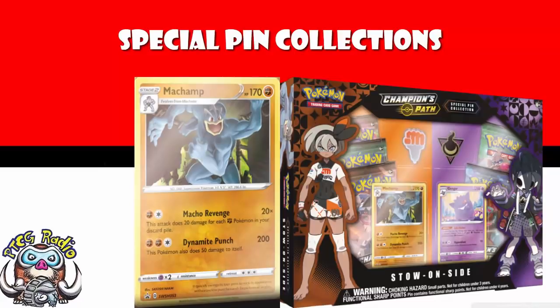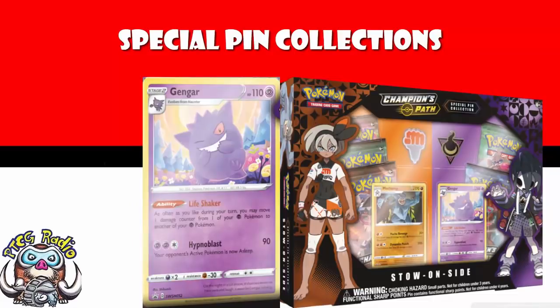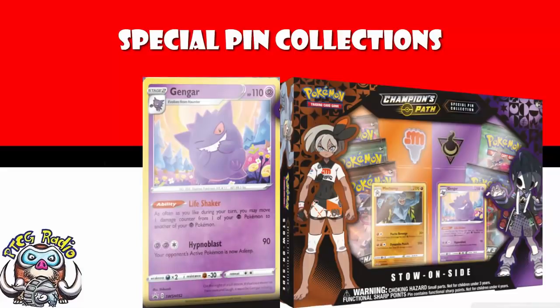That Machamp will be getting its own video probably tomorrow. It's got the attack Macho Revenge that does 20 damage for each fighting Pokemon in your discard pile — this could be really, really good. Also, 200 damage for free energy is not to be sniffed at. As for the Gengar, this is one we have seen before — it's just an alternate art version of the one from Sword and Shield that lets you move a damage counter from one of your psychic Pokemon to another of your psychic Pokemon as often as you like. It's a fun little card, but it suffers like so many have with being a Stage 2.